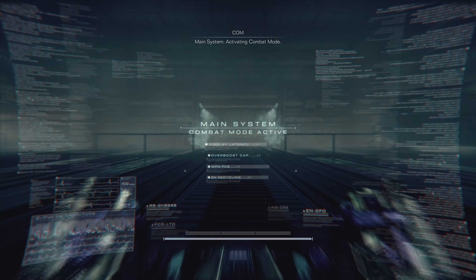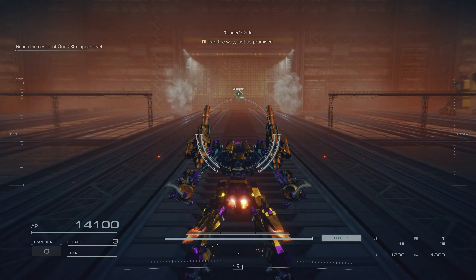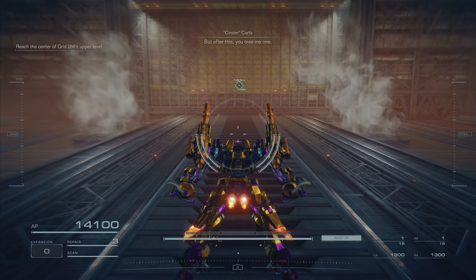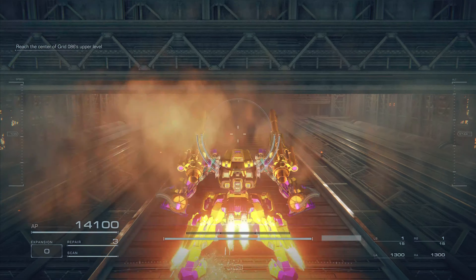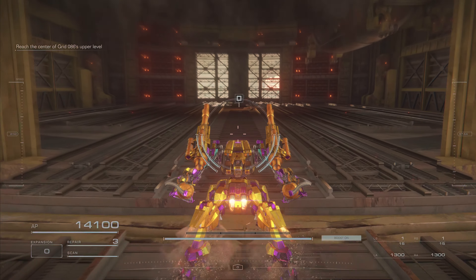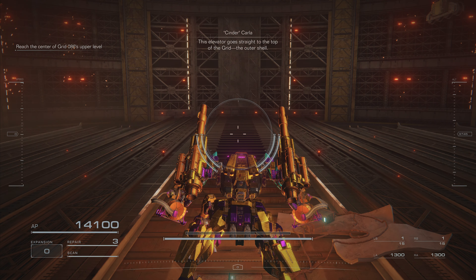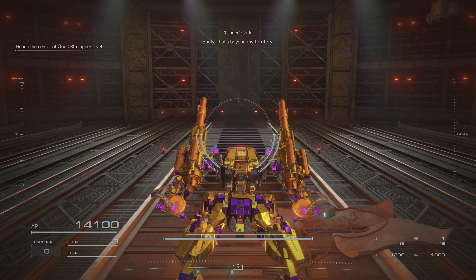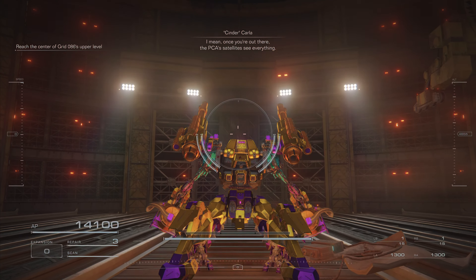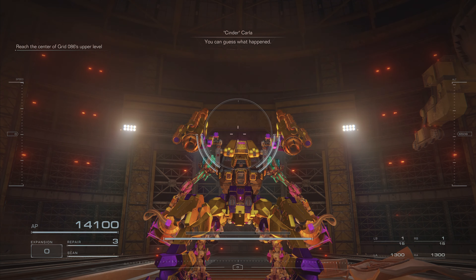Main system, activating combat mode. Here we go, tourist — I'll lead the way, just as promised. But after this, you owe me one. This elevator goes straight to the top of the grid — the outer shell. Sadly, that's beyond my territory. Once you're out there, the PCA satellites see everything. A few of the stupider dozers took it as a challenge, went out to prove themselves. You can guess what happened.